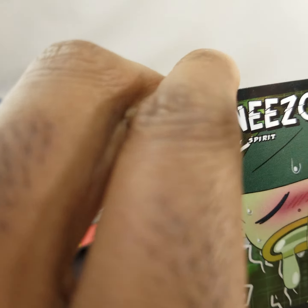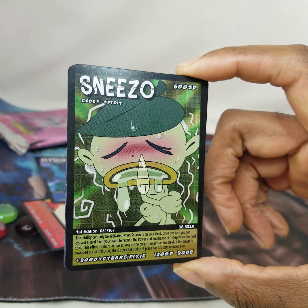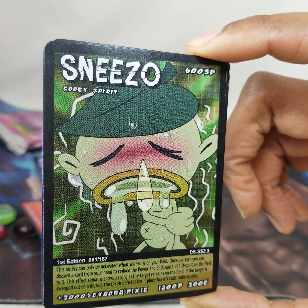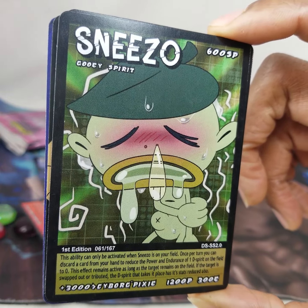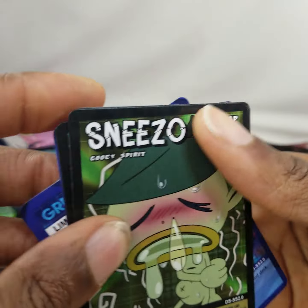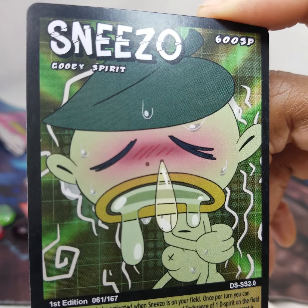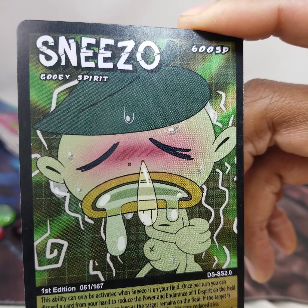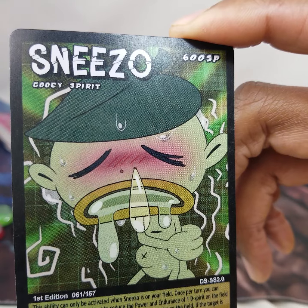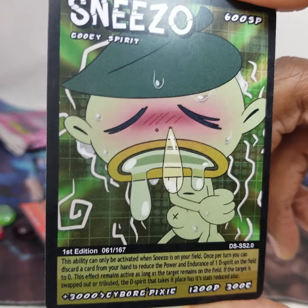Sneezo, 600 SP, Gooey Spirit — they've got a Gooey type, that's crazy. Number 61 of 167. This ability can only be activated when Sneezo is on your field. Once per turn you can discard a card from your hand to reduce the power and endurance of one D Spirit on the field to zero. This effect remains active as long as the target is on the field; if swapped out, the spirit that takes its place also has its stats reduced. Plus 3000 against Cyborg Pixie, 1200 power, 300 endurance.